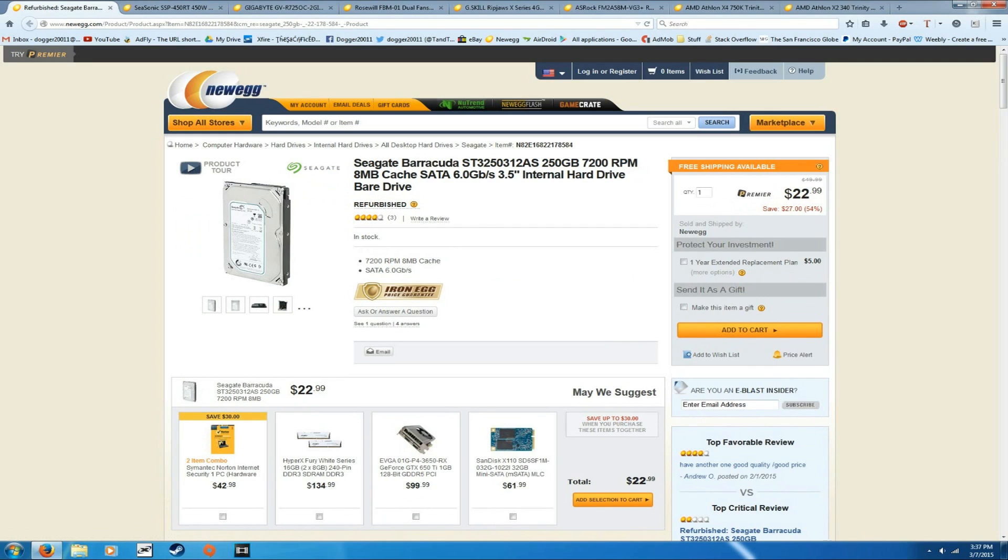Last but still important, we have the Seagate Barracuda 250GB 7200RPM hard drive for $23. 250GB isn't a ton of storage, but if you're just playing Minecraft and browsing the internet with a few other games it'll be enough. The reason I cheap out on hard drives in budget builds is because hard drives are probably the easiest part to upgrade — just slip in another one. If you buy a 1TB hard drive later you'll have both drives together. You can also go straight to a 500GB or 1TB drive if you want more storage from the start.